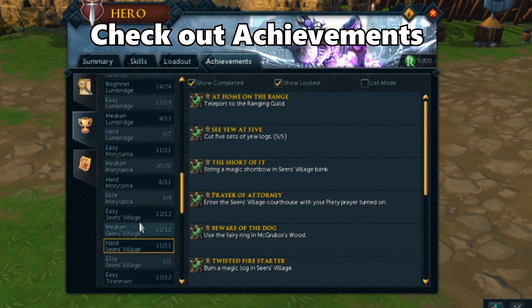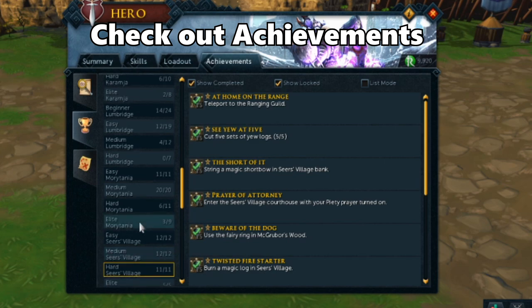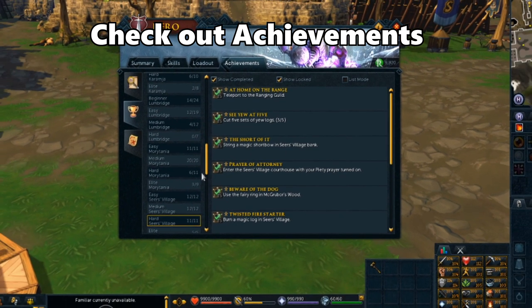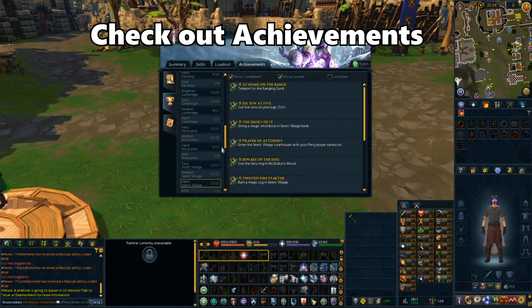Another one is doing the Seer's Village achievement that will give you access to an Enchanted Excalibur that's very good for PVM. There are many more to go over — I'd recommend you go through and look at which ones you might want to get. You won't be able to see the rewards on the interface so you'll have to look it up through the wiki. A lot of these achievements require quests and certain skill levels, so it's unlikely you can do most of them early on, but it's definitely something to work towards.